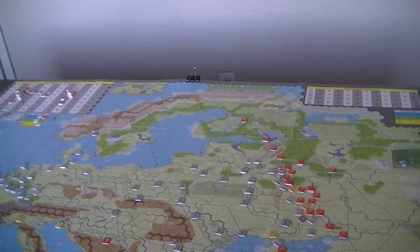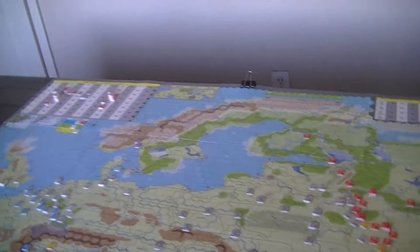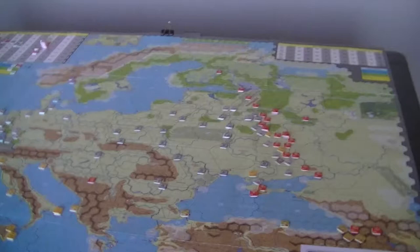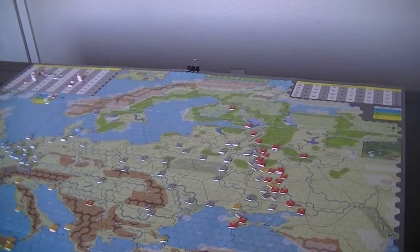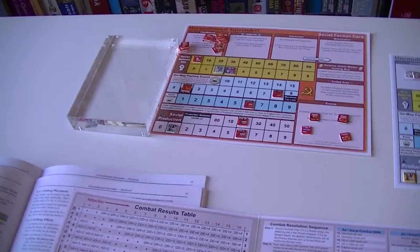Germans couldn't use their paradrop. I haven't gotten everywhere yet — I may still want to pursue an attack in Denmark, but I can't use my paradrop over in the Soviet Union because my planes are too far away. They've got to be within three hexes to make a drop, and I can't afford to move my planes. They're busy cancelling out the Russians one for one, essentially. I don't think it can actually go any other way — I kind of decided not to even roll this time.